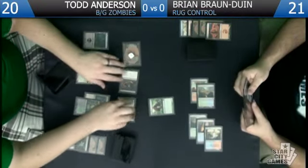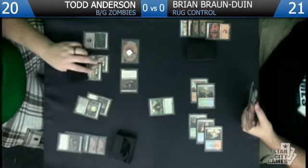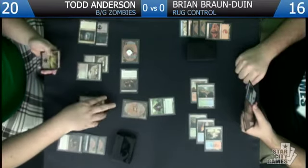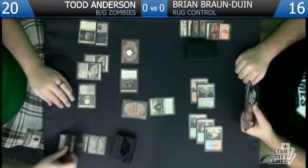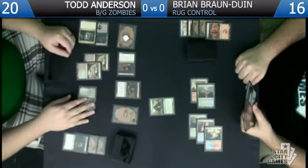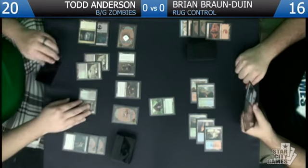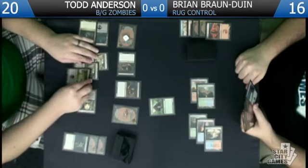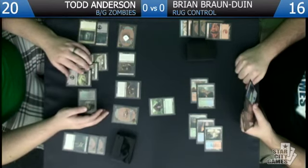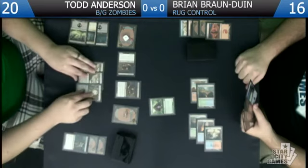You're at 21, so I'll go ahead and jam everybody into you. I'll block the Gravecrawler — you take five, down to 16. I'm gonna play a troll, recast Gravecrawler. I don't think there's much value in trying to bluff anything. If he attacks I want to be able to block and then regenerate from a Mortar. I'm going to play my Swamp — is it black to regenerate or green? I'm not entirely sure; we'll look it up in a second.